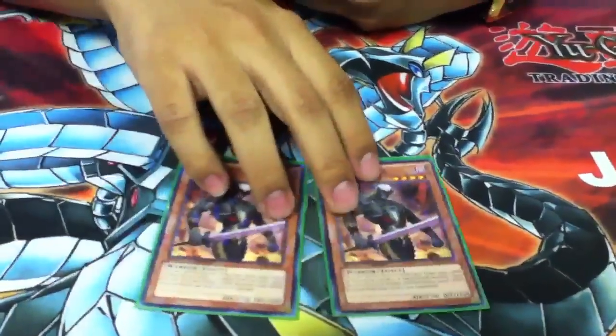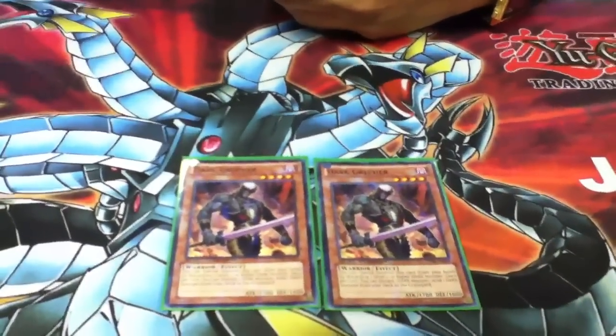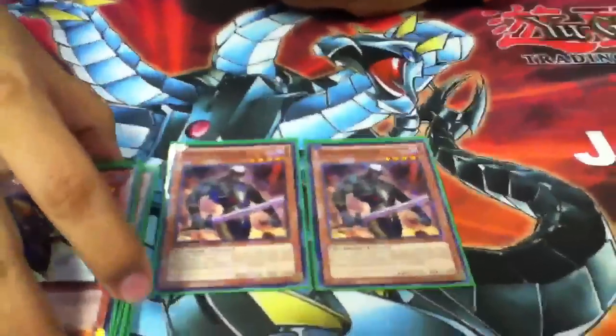Two Dark Reffer — the only non-Steel Swarms in this deck. They're basically there just to speed things up: dump Scout, then dump all the previously mentioned cards. And once the setup is done.